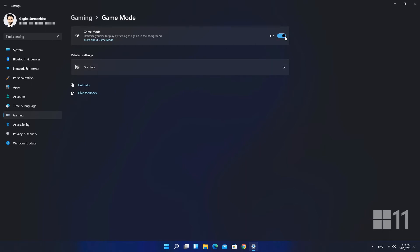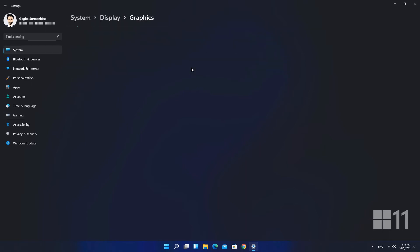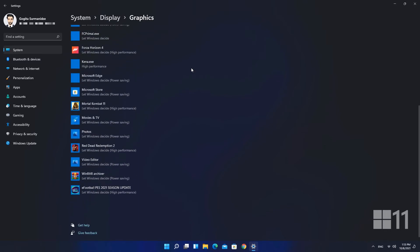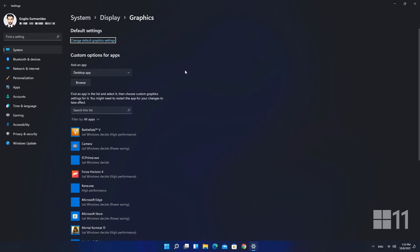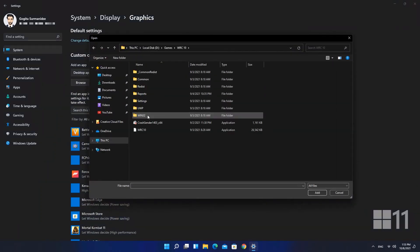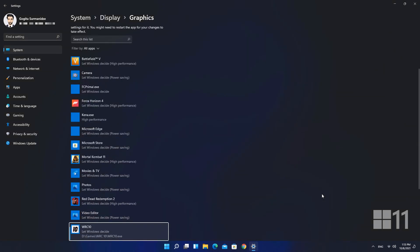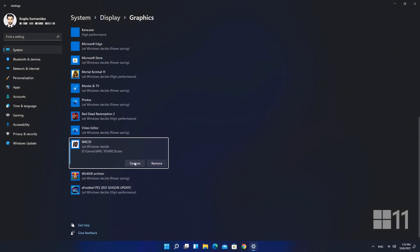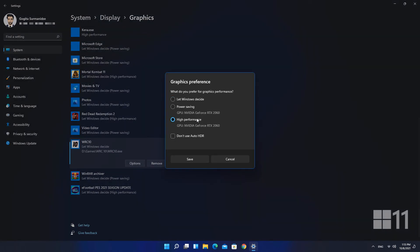Now select Graphics in the Related Settings. Look for the desired game on the list. If it's not available, click the Browse button and add it manually. Choose the game and click on Options.